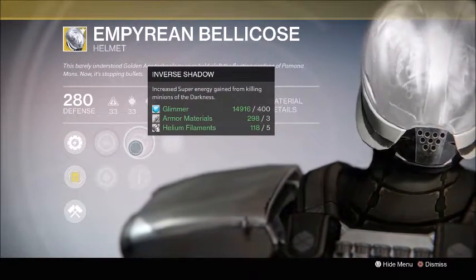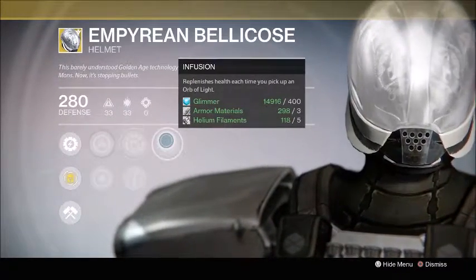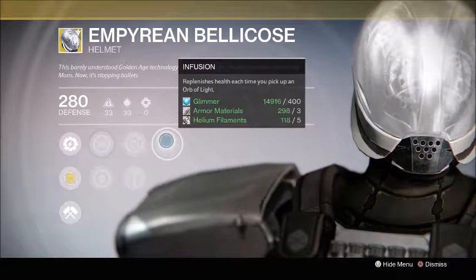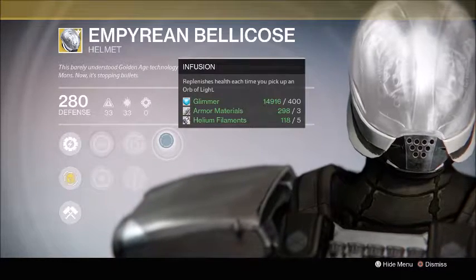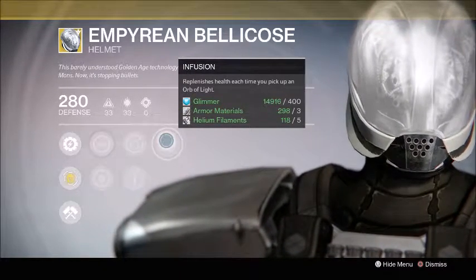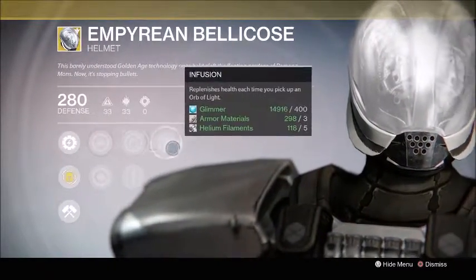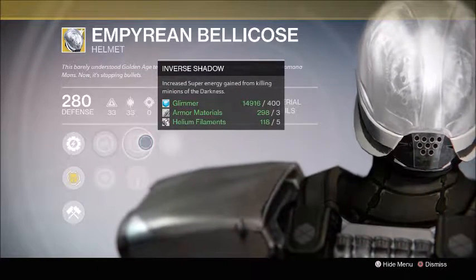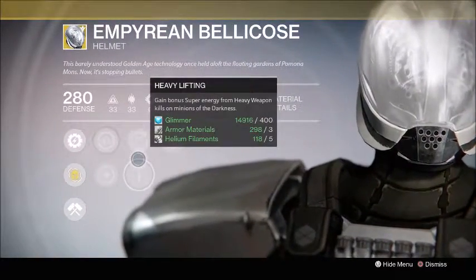It's also got Inverse Shadow, which is amazing — one of the best perks you can get on a helmet — along with Infusion. This is a really good roll. If you're looking for the Empyrean Bellicose, definitely pick this up. It's not a tier 12 build piece, but Inverse Shadow — where any kill grants you more super energy — makes this a great PvE roll and it can be used in PvP as well.